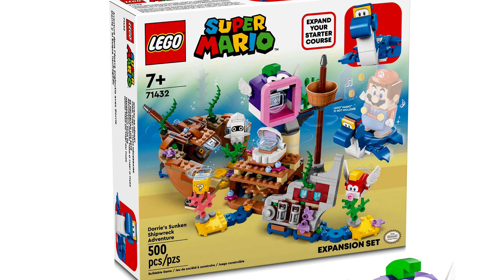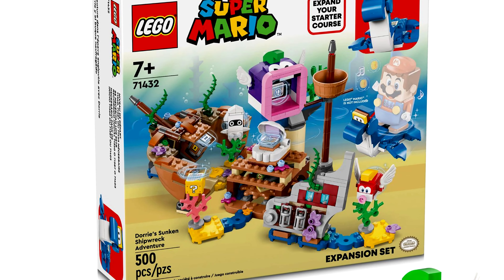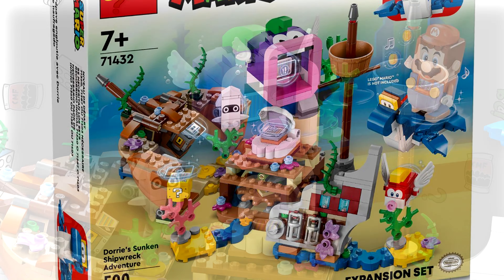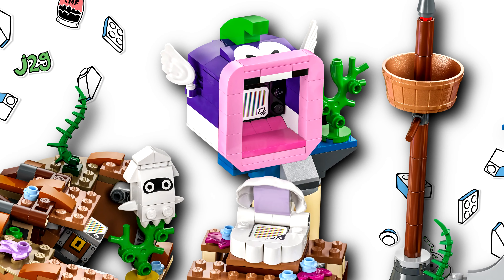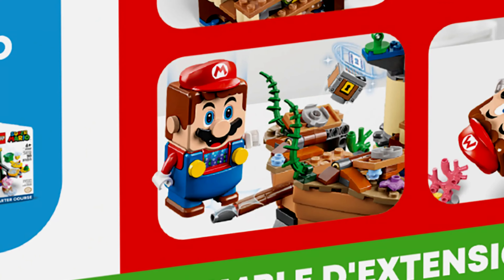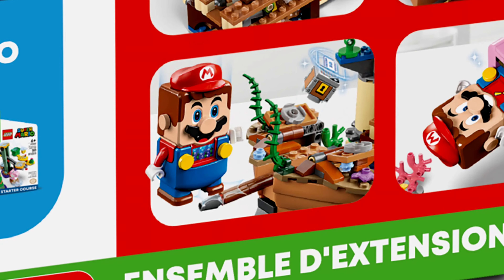This is Dory's Sunken Shipwreck Adventure Expansion set, and it doesn't feel like something that focuses on the play feature. I don't even notice a play feature here really — they just have some toy tags for the little clam, or with the big Cheap Chomp which appears for the first time. There's also a little treasure chest play feature with that front part, but the Mario figure bumps it out — that's kinda cute.